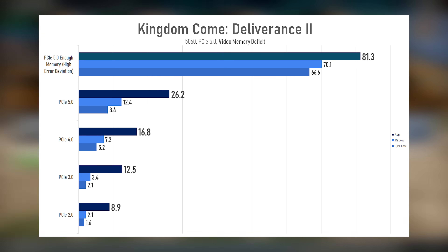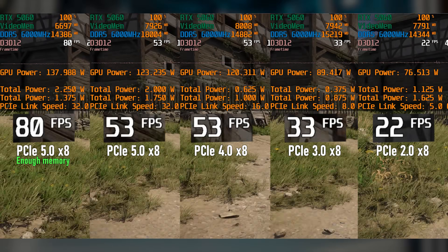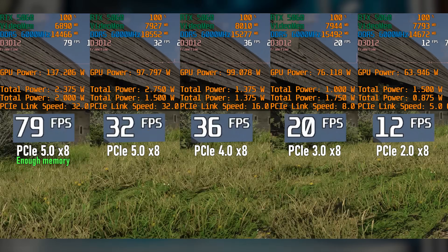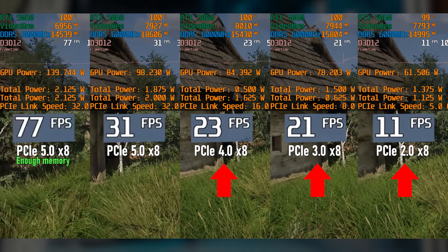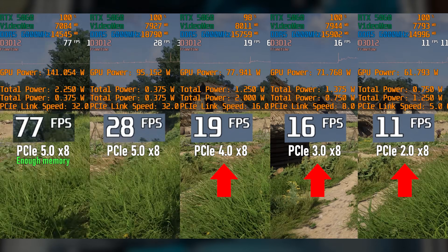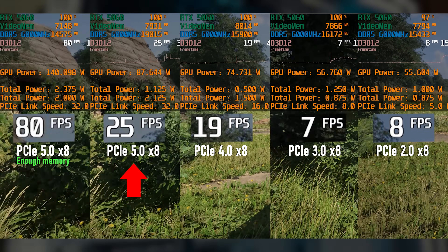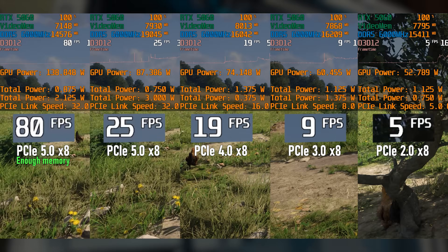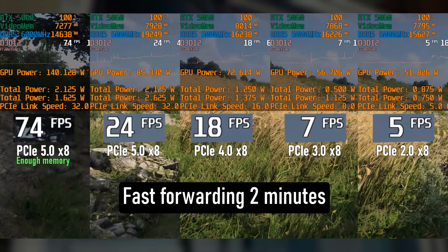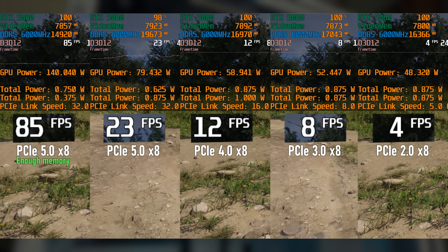My favorite data comes from Kingdom Come Deliverance, because it shows the real essence of what's happening. My test lasts 6 minutes, and you can see that FPS drops start at the same moment in all cases. After that, every version except PCI Express 5 quickly falls to its own level and stays there until the end. PCI Express 5 behaves differently: FPS drops to around 25–30 and holds there for a couple of minutes, then gradually falls further to 17–20 FPS. In other words, the slot absorbs the problem better.